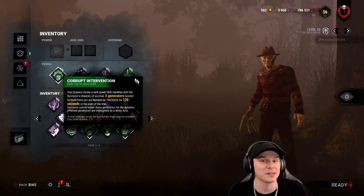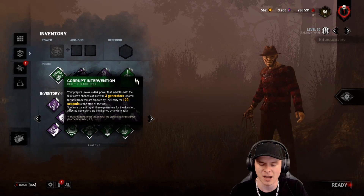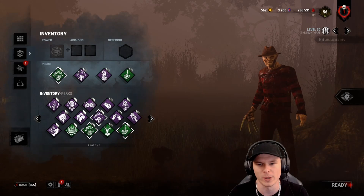I recommend Corrupt Intervention on Freddy. This perk is subject to change based on a couple of things. The reason I recommend Corrupt is I'm going to be looking at stalling out three generators while I build up my power.